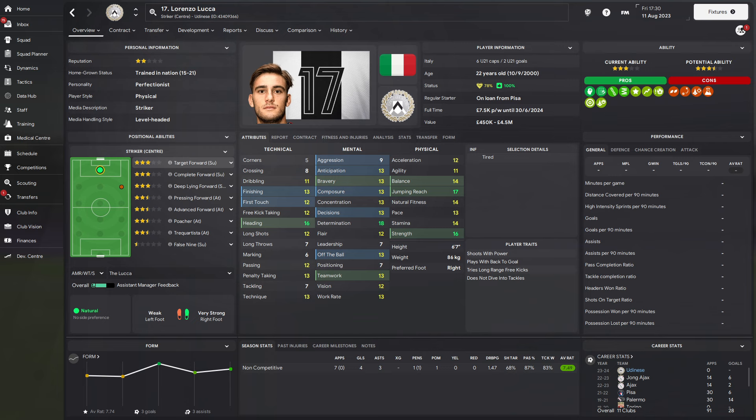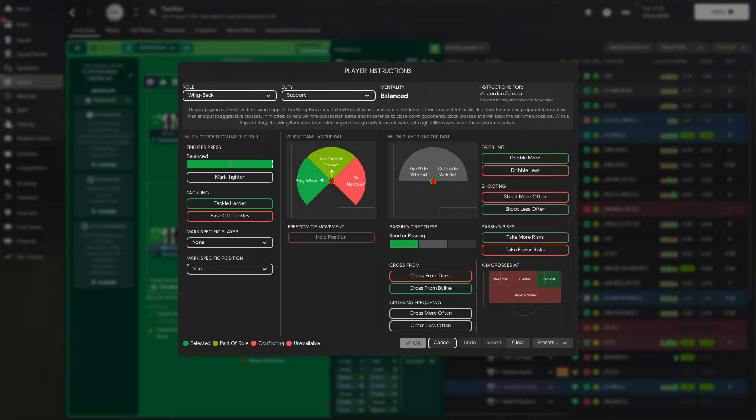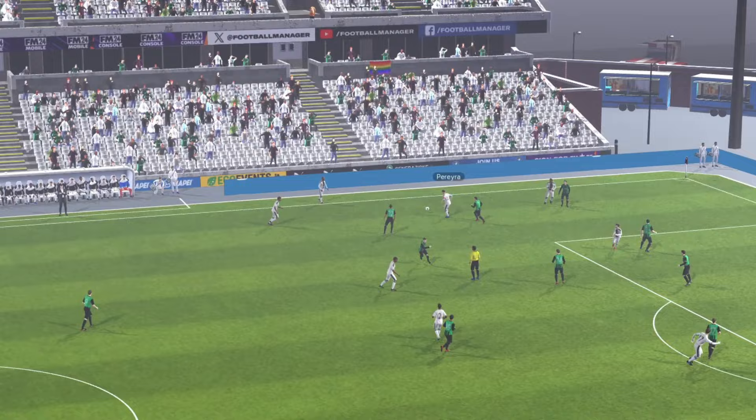Overall a pretty successful pre-season: seven appearances, four goals, three assists. The assists are a really cool one — really happy with where that started. You can see it has begun on his positional abilities map — we're starting. Having a six foot seven player on the wing, an added bonus is telling your opposite wing back to hit the far post, which means Lorenzo Lucha can just dominate the full back that's marking him.